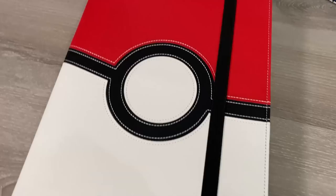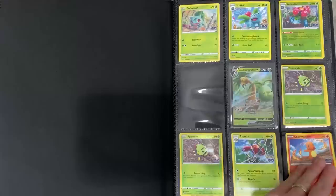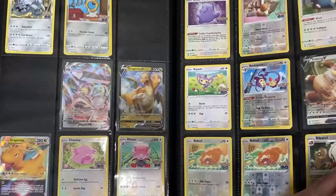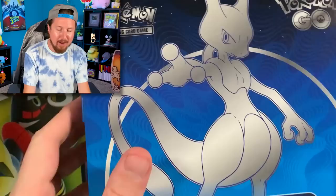Then very last, I put in all of the ultra rare, secret rares, rainbow rares, and full art Pokemon cards into the binder. So do I have a complete Pokemon GO set? Let's find out. Including every ultra rare, every holo, every reverse holo, I am missing a total of 46 cards.